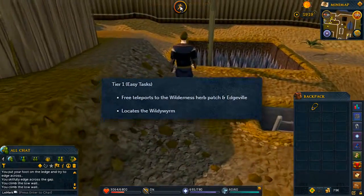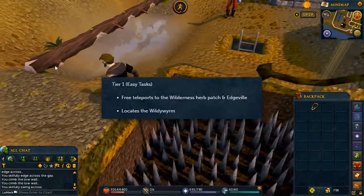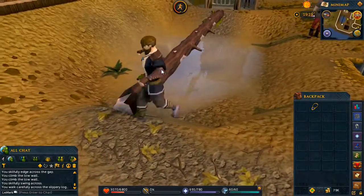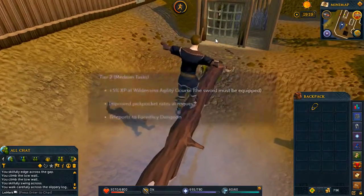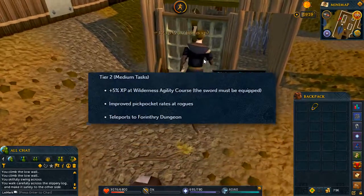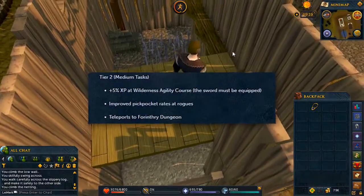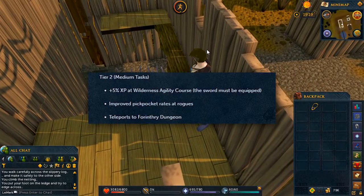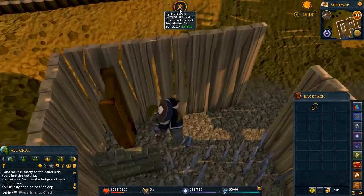The rewards from the easy task set include free teleports to the wilderness herb patch and Edgeville, and it locates the Wildy Wyrm. The rewards for the medium task give you five percent XP at the wilderness agility course with the sword equipped, improved loot rates at Rogues, and teleports to the Forinthry Dungeon, which will make things a lot easier for people who can actually get there.